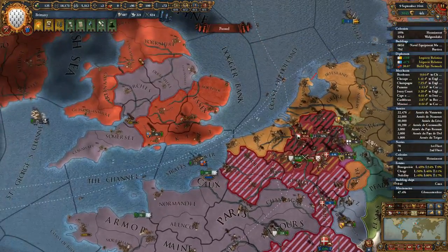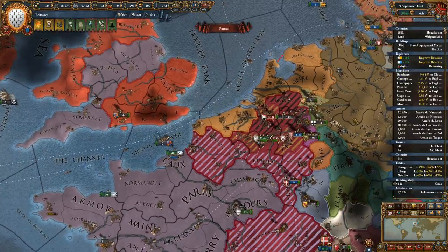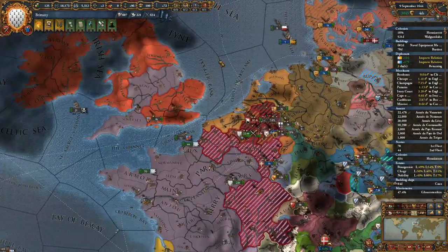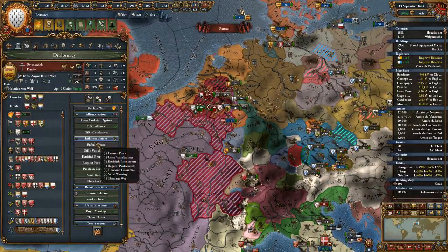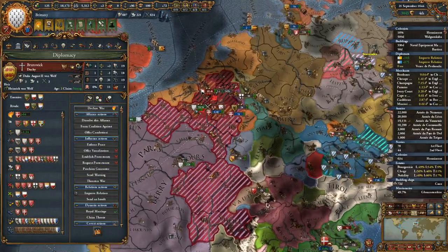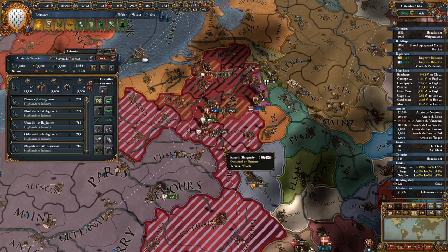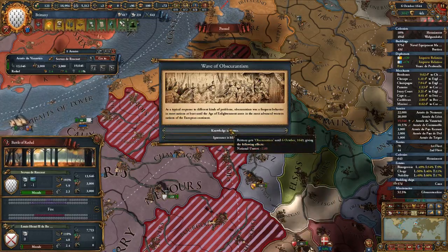Friendswick kind of likes us and they're the war leader, so let's set them as friendly and improve relations with them. They're going to be our replacement for Burgundy — they're a rival of Saxony, but Saxony hasn't really done anything for us. Assuming we get some of Burgundy's land, I think they're going to be hostile towards us after this anyway.